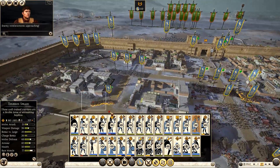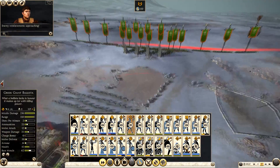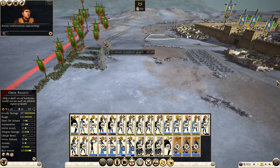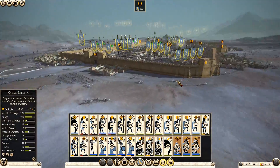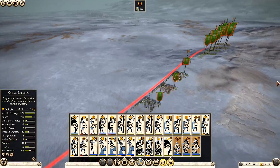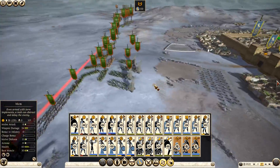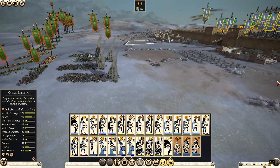Enemy reinforcements approaching. Pulled them out, get back in. All right, all of them firing in, trying to take out these ladders. I'm not too fussed about the reinforcements because they should just run around or come in behind. Let's see - speed up a touch.